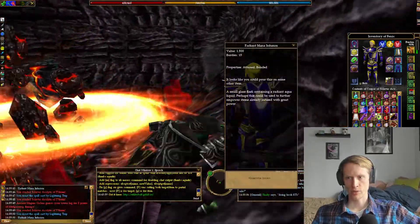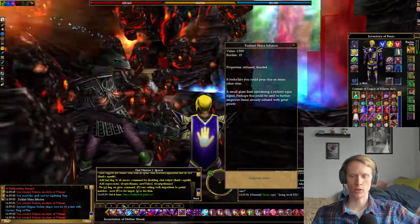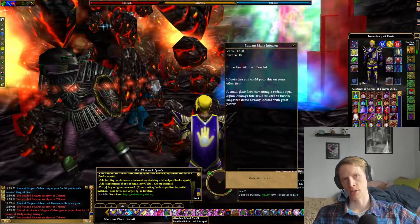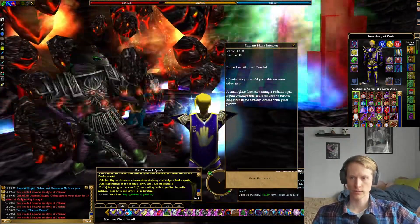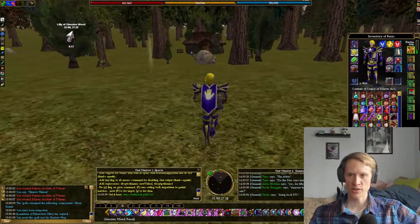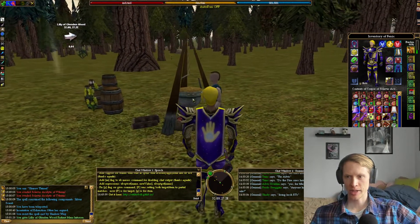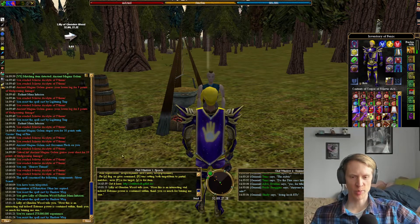You'll pick it up — it's tune bonded, it's on a 20-hour timer. You can use this to upgrade your Sword of Lost Light or Sword of Lost Hope. Or because I don't have either of those, I'm going to go to Glendon Wood and turn it into Lily of Glendon Wood for some experience. You'll find Lily in the forest outside Glendon Wood by her little cabin. You just hand over the radiant mana infusion and you get 275 million experience, which is not bad.